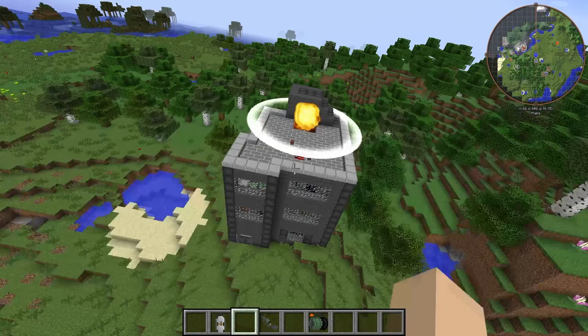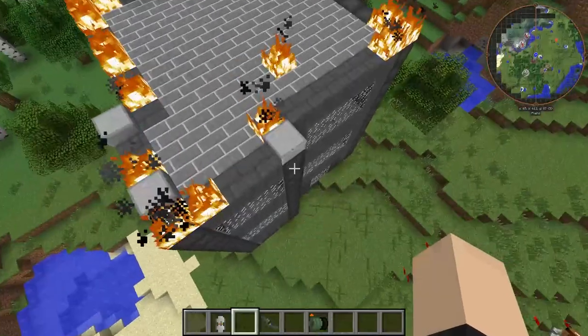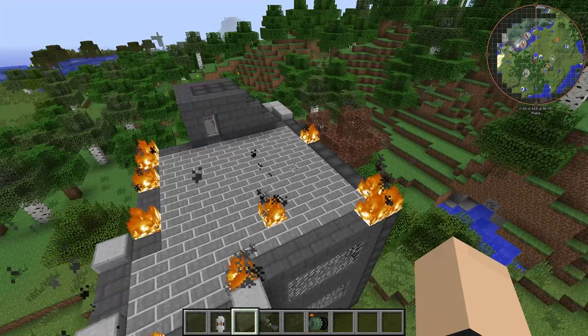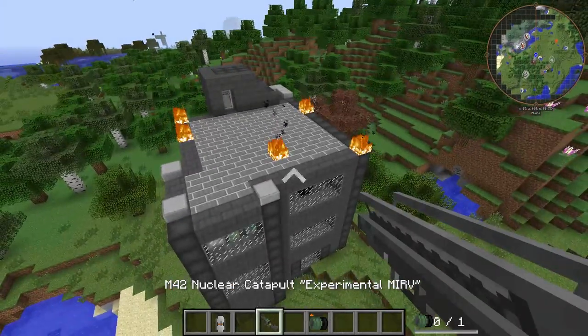Here we go — look at that, that is just beautiful. It did take the stone slabs off, but who needs slabs during the end times, am I right? All right, now we are going with the M42 nuclear catapult, quote-unquote — the experimental MIRV. Let's launch this bad boy.